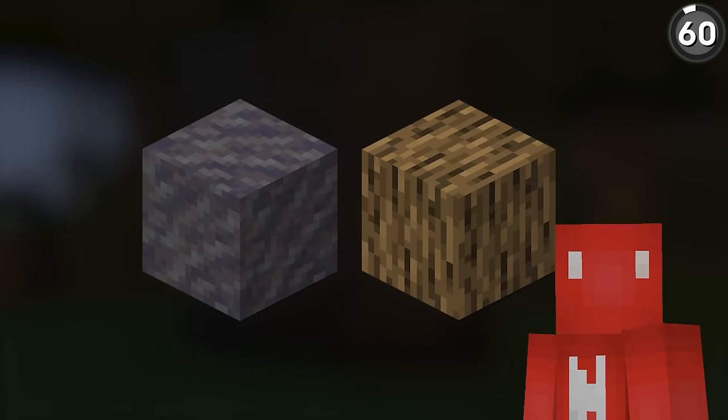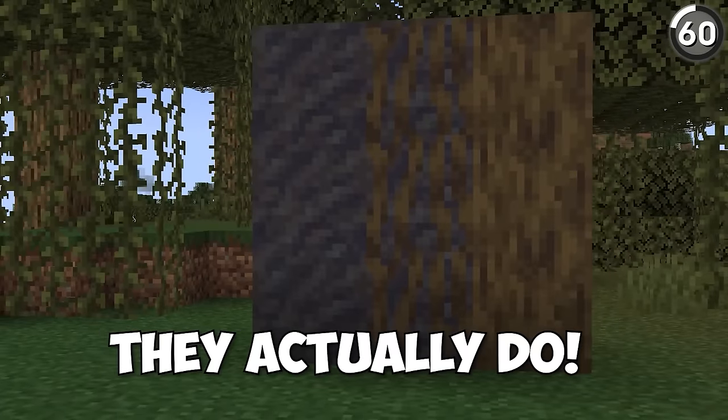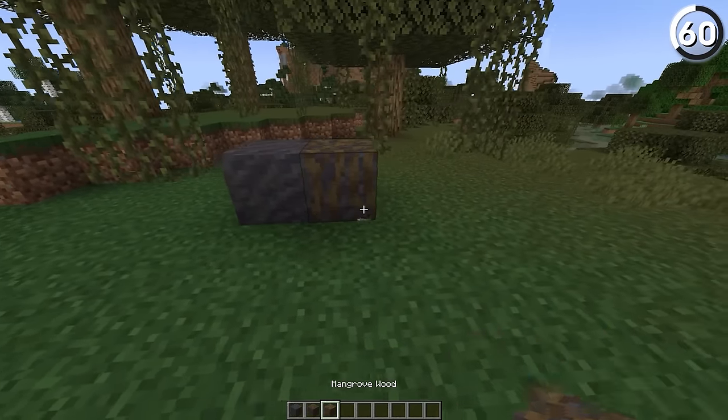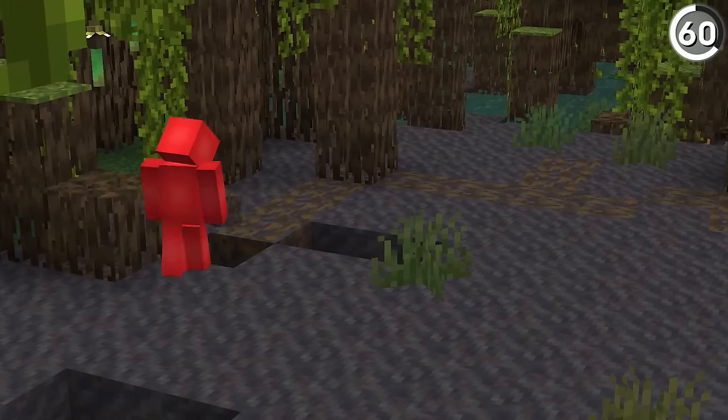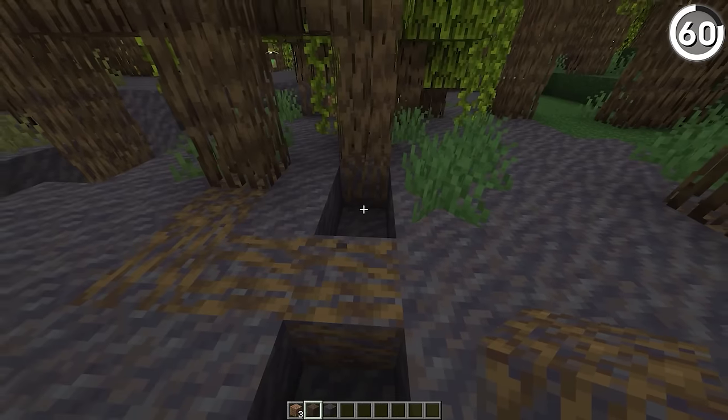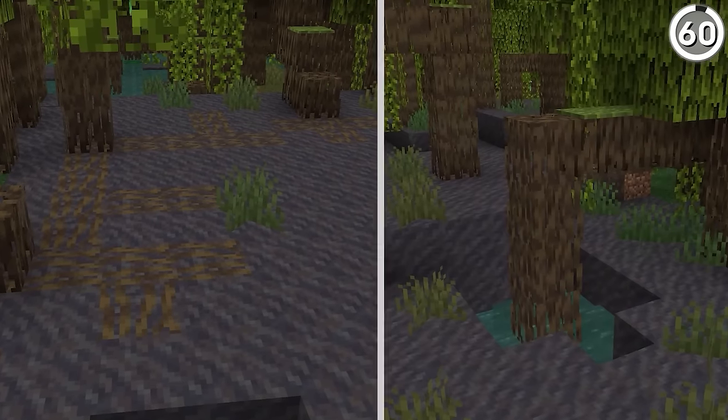Mud and wood might not seem like they go together, but like this, they actually do. By just mixing in the new mangrove roots with the mud, we get the muddy mangrove roots that we need for a transition block, and that'll help us blend in the trees that generate in our mangrove swamp — even better than the ones that spawn naturally.